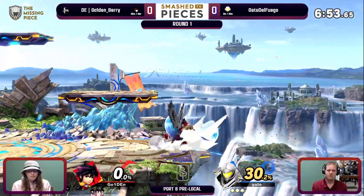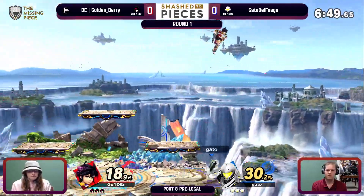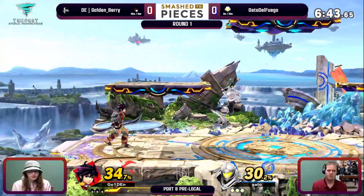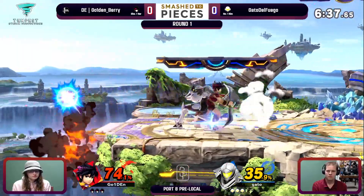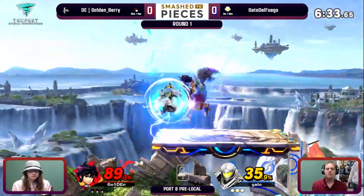Goldenberry runs in with that quick little nair right there, gets a little bit of damage, gets a grab afterwards. Gato gets really okay in approaching up air like that, gets a second follow up. Battlefield start, actually — that's quite interesting. You don't see Battlefield too often. I can imagine you don't wanna go to a longer stage, which in this context I think is really only Pokemon Stadium 2, just because you're trying to deal with a lot of projectiles coming out from Gato.